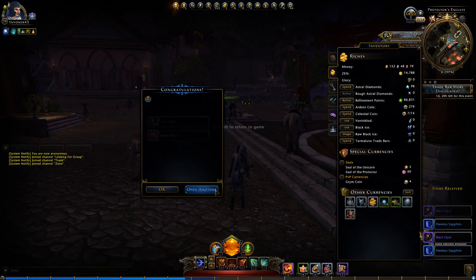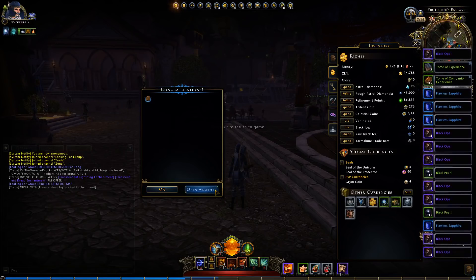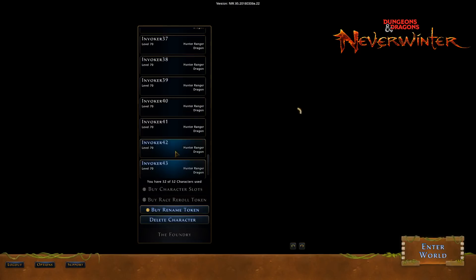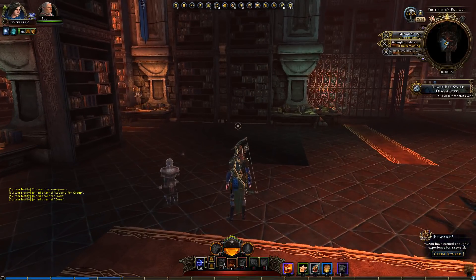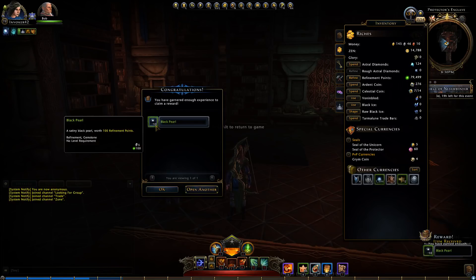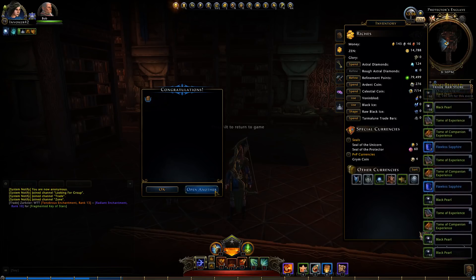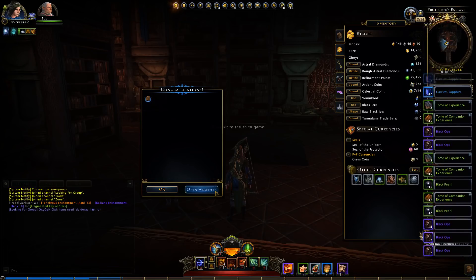I am opening these now because it is a double enchantments — really a double refining stones — event, so you get a lot of refining stones in here like black pearls, opals, and flawless sapphires, and they are all doubled. Typically you want to open these during a double astral diamonds event, but since those don't happen anymore, it's a shame to wait for that.